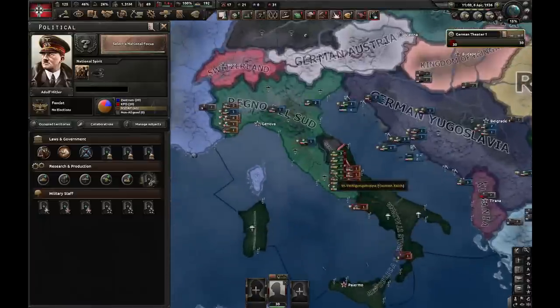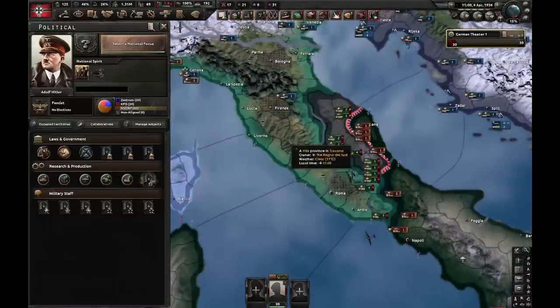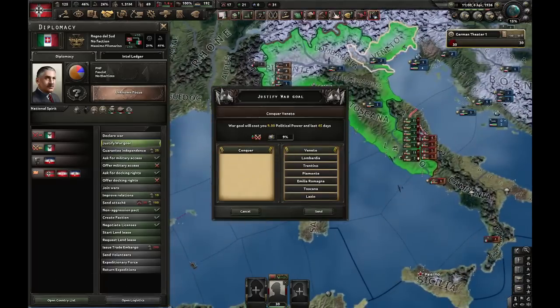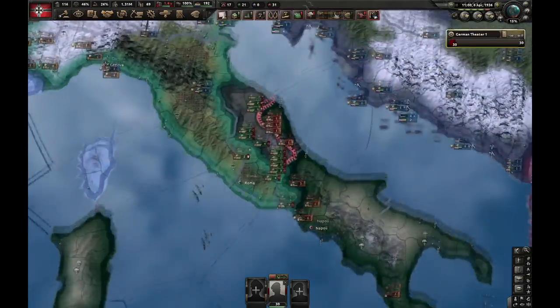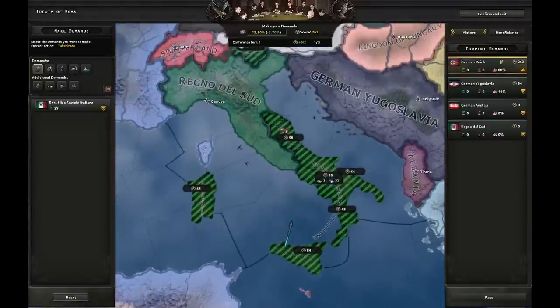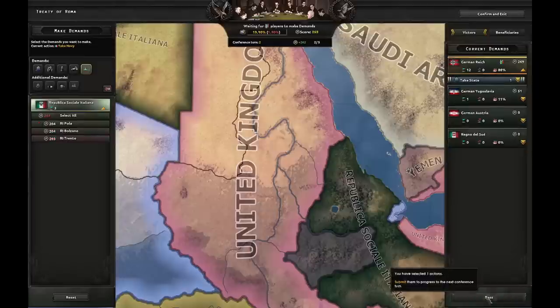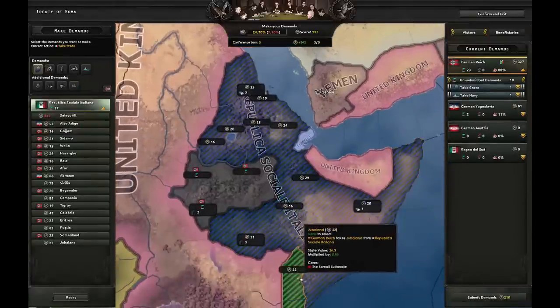One thing I forgot to mention: up until this point, you should have dismantled your own faction, because it's really important. If you dismantle it, that means you can start justifying when you're at war as a double puppet against a major country like this Italy, so it wouldn't take that long either. Once you capitulate Italy, you can take whatever you want — some states, their colonies, even the navy if you want. It doesn't really matter what you do in this peace deal.